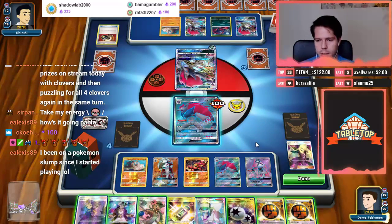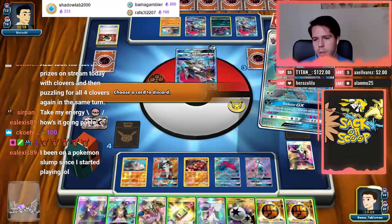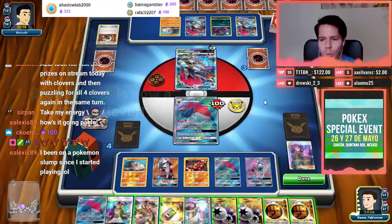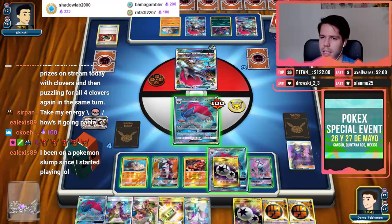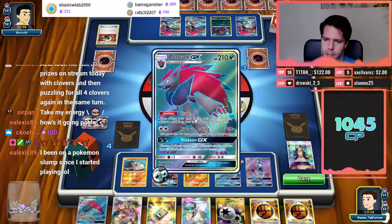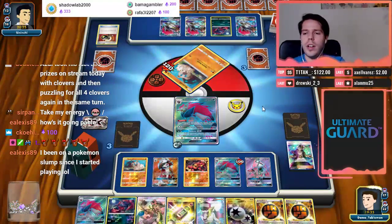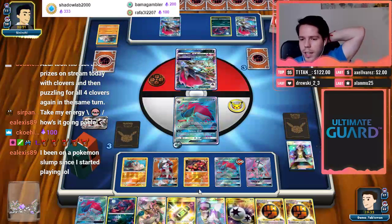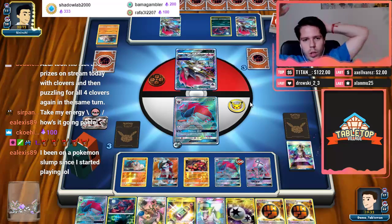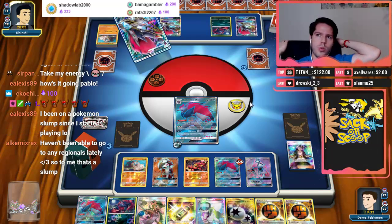If he goes after my Zoroark then so be it. Truski, thanks so much for the follow. I also had two prized Zoroarks so we were at a disadvantage since the game started. I assume he's going to double Puzzle for Enhanced Hammer — he's only lost one Puzzle so he's 100% going to double Puzzle and deny my Multi Switch play. No comeback time at all — Pedro hasn't whiffed any turn since turn two.